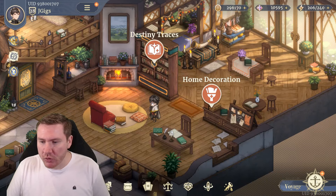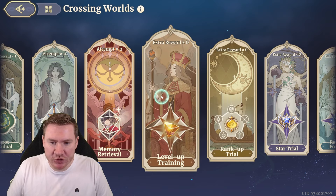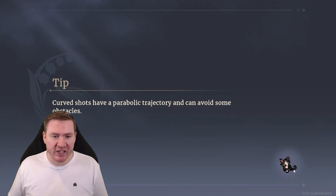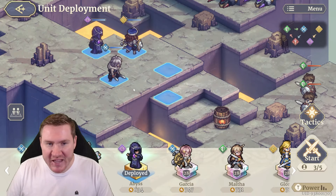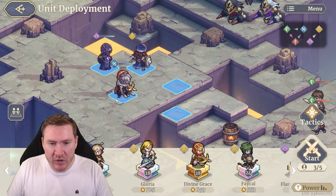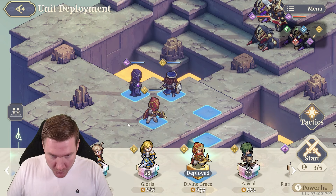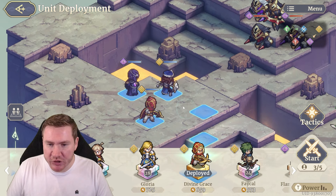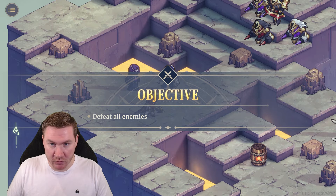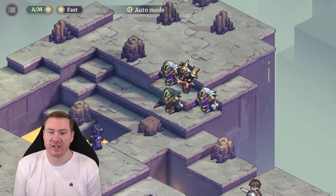Let's jump in real quick just to see what he looks like in action. We'll do level up training — it's the best demonstration I can give without spending a long time on a full stage. We'll put him in for Cole, run Abyss and Flare, and hopefully give him an opportunity to do the majority of the damage. We'll leave it on slow, turn on auto, and see what he does.